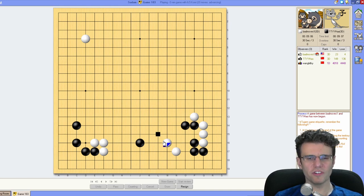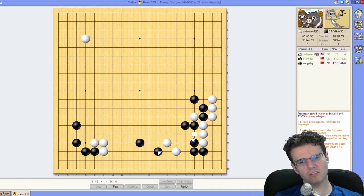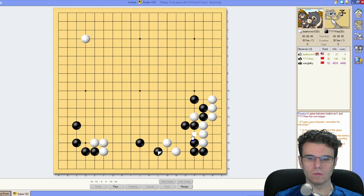We're already starting a complicated fight in the lower left — that's fine. I'm just preserving this cut here. You should defend this cut somehow. Let's find out — he can live small in the corner, this doesn't kill anything. I'm just separating here to keep up some fighting potential, and actually because these three stones are short on liberties.